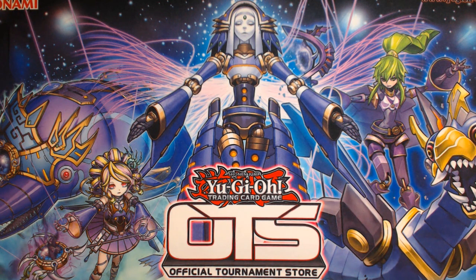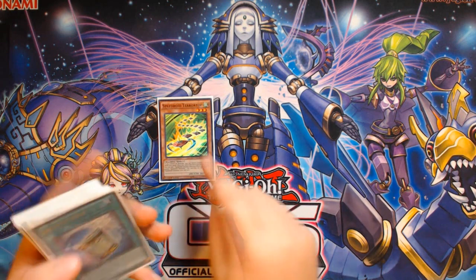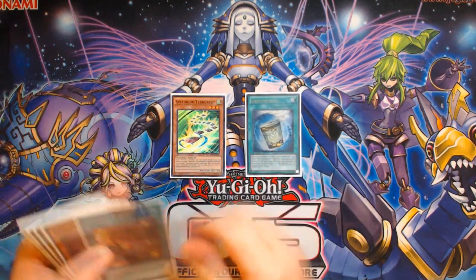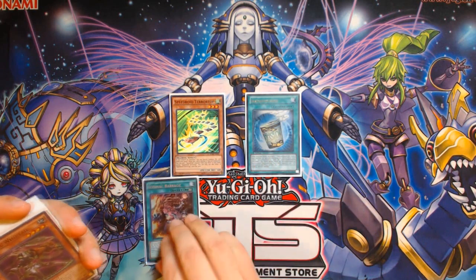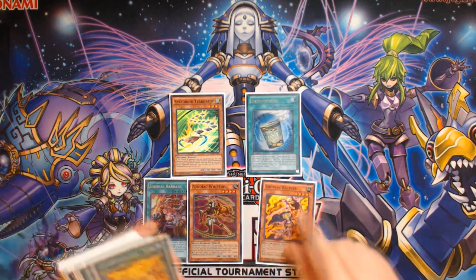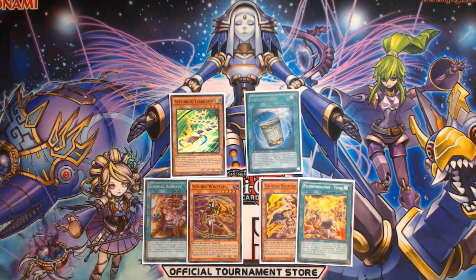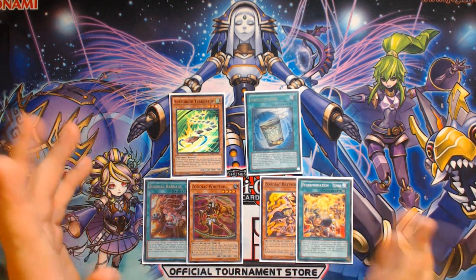This is going to be another Zoodiac combo tutorial for the post-Maximum Crisis capabilities of this deck. This is a bit more of an extensive one — another TeraTop combo, but this one involves TeraTop and Instant Fusion as your openers. Your third card needs to be one of four cards: Barrage, Whiptail, Rat, or Tenki. Rat gives you the best result because it lets you get five draws instead of four.